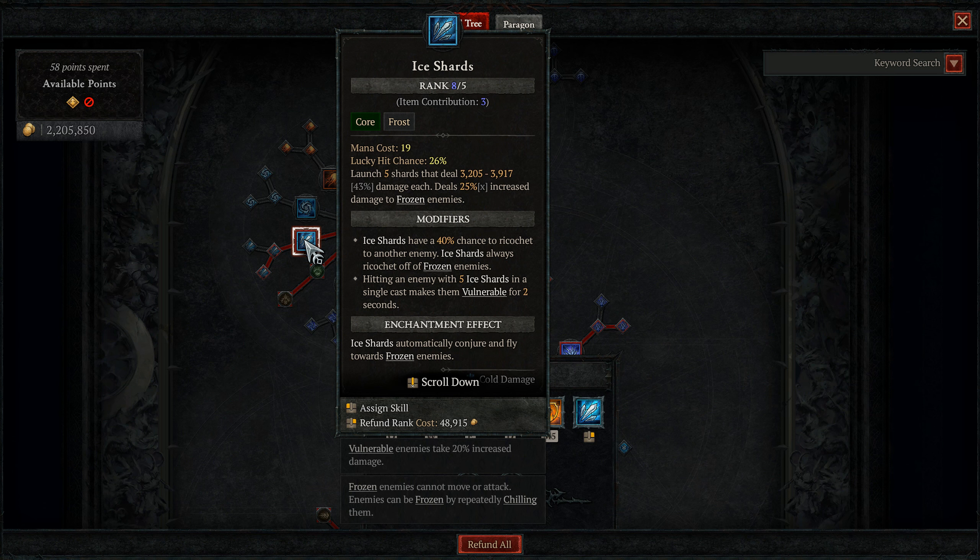This is also a good time to mention Lucky Hit. Ice Shards has an x lucky hit percentage, and with all of our lucky hit chance in this build, we can get Ice Shards to around 33% lucky hit chance. If you're not aware of what Lucky Hit is, please take a look at the video in the description by C.H. Wright. He does a great job explaining how this mechanic works and has a spreadsheet you can use to calculate your lucky hit in full detail. Link to the spreadsheet will also be in the description — make sure to make a copy so you can adjust the values.